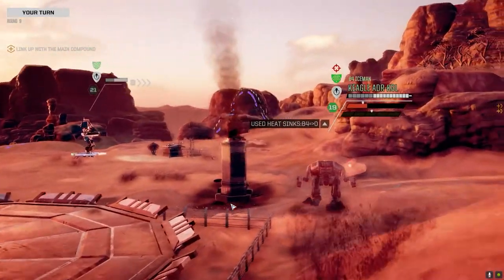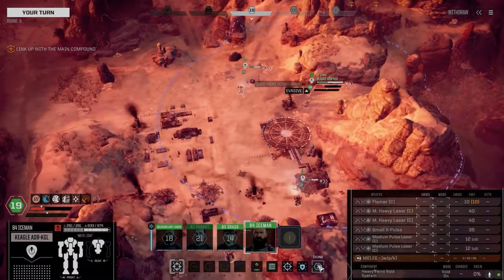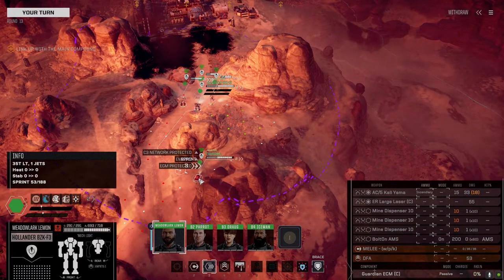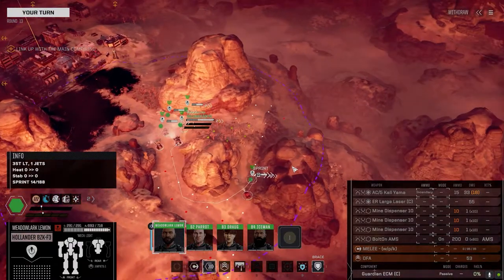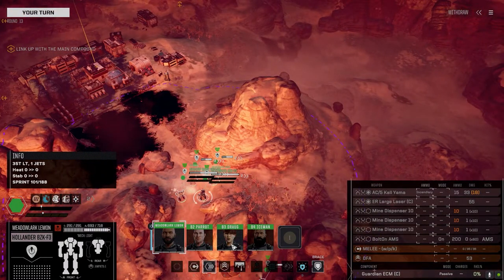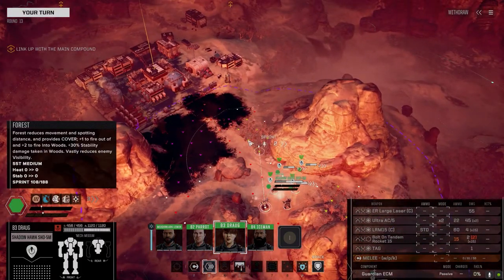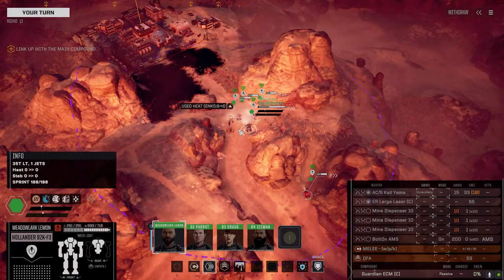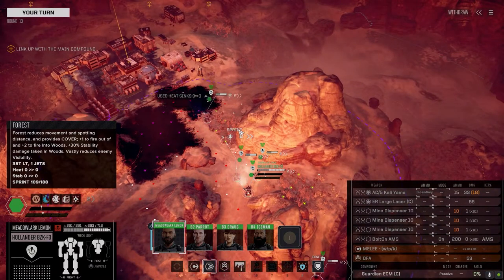I'm just going to push up this hill. We're moving in now. We're going to leave the Chaparral back here, just kind of hidden - it doesn't need to move, it's indirect fire and does a pretty good job. We're going to move the Shadowhawk first because it's got the most armor. Hopefully we can activate this base and find out if it's a dropship or if they've got the base taken over.